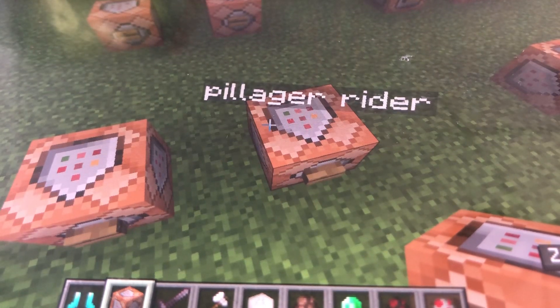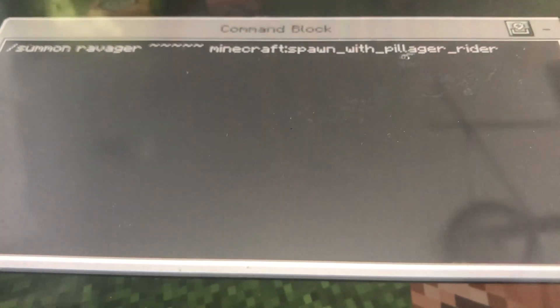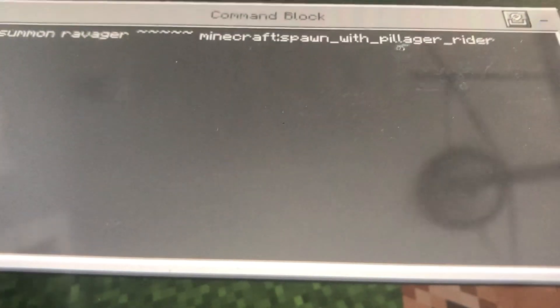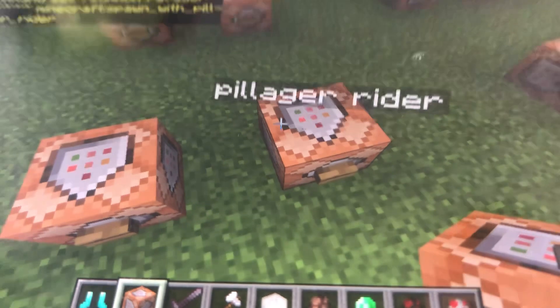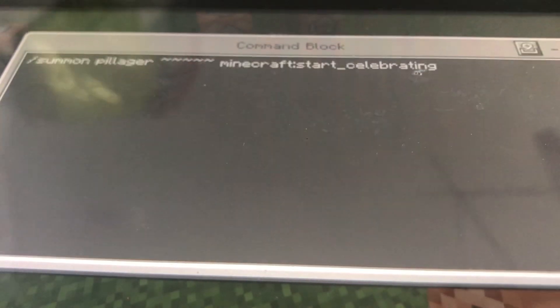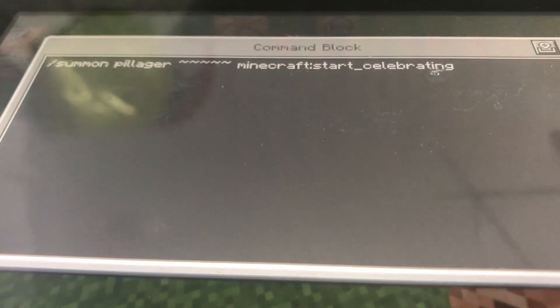Now do the pillager rider — same thing: /summon ravager, five squiggly lines, minecraft:spawn_with_pillager_rider. Write that down, put it inside your command block. Then what you need to do is go to the pillager celebrating: /summon pillager, five squiggly lines, minecraft:start_celebrating.